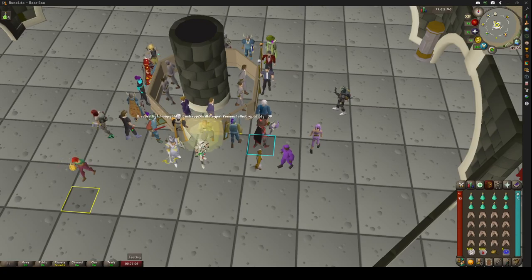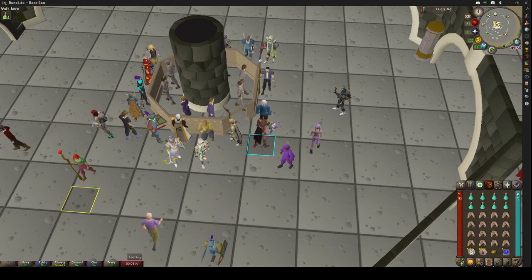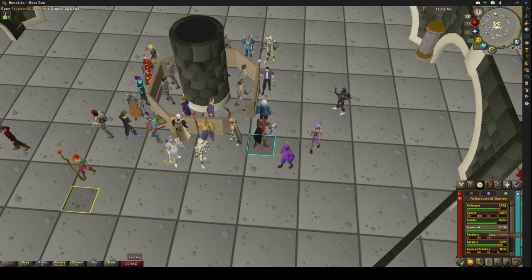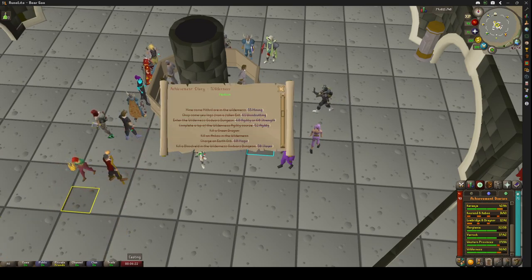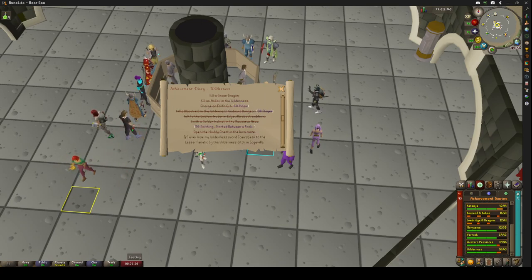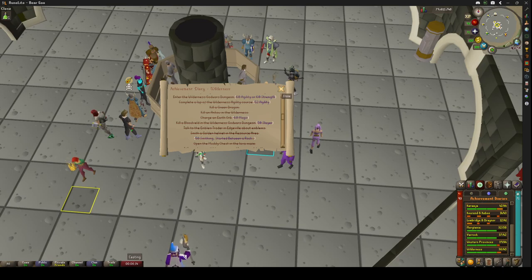Welcome. So this video is a little bit of a three-part series going over the importance of Wilderness bosses. When you complete your Wilderness Medium Diary, you unlock Ardeo, Calvarion, and Spindle. I'm going to make a video for each boss and release them. The first one I'm going to do is Ardeo, which seems like a hard boss to get into, but he's very easy.